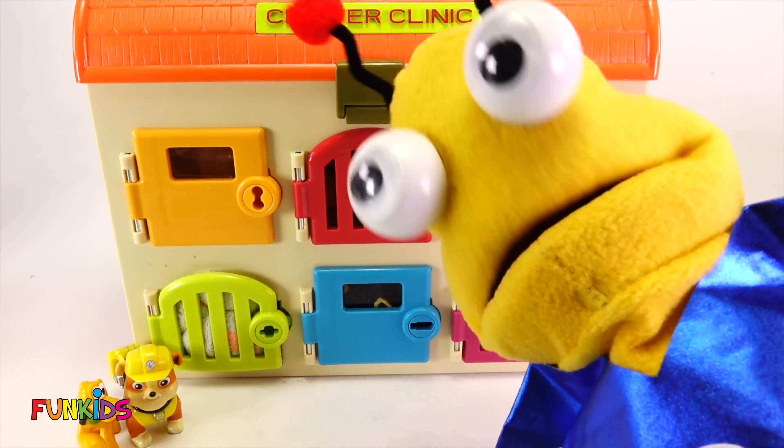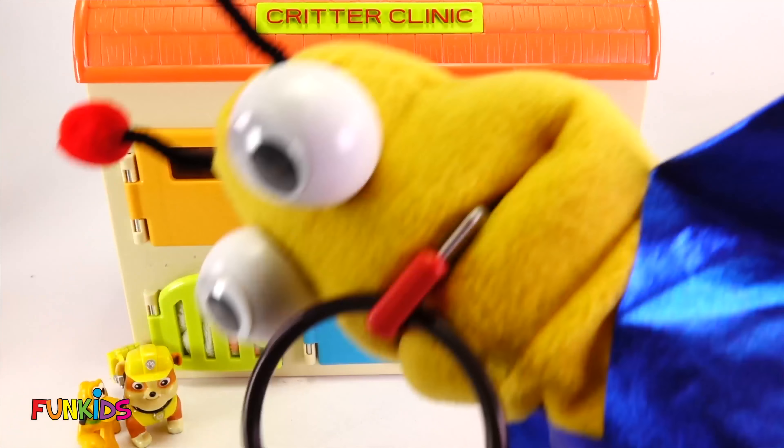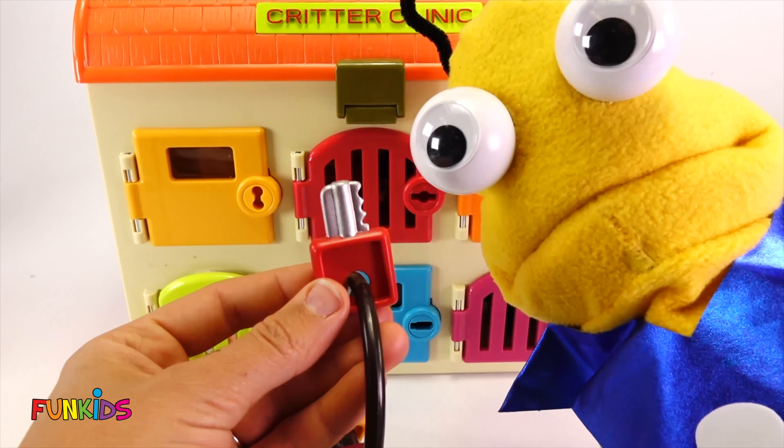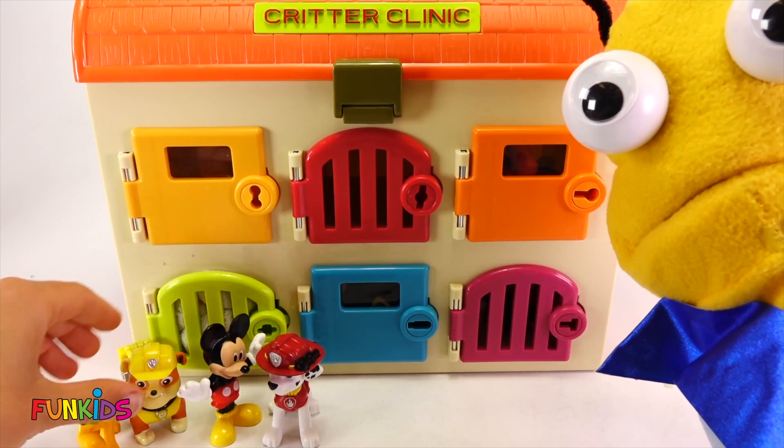Now let's open the next door with this key. Here's the red door! Who's in the red door? We have Mickey Mouse! Woohoo! And who else do we have? We have Marshall, because Marshall wears red! Woohoo! Look at these awesome surprises we've already got!